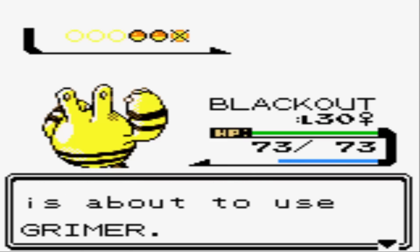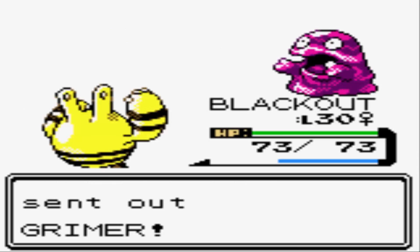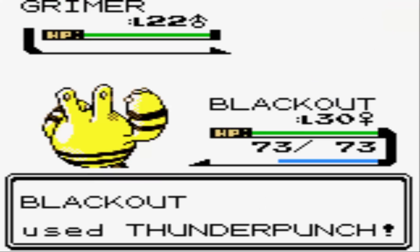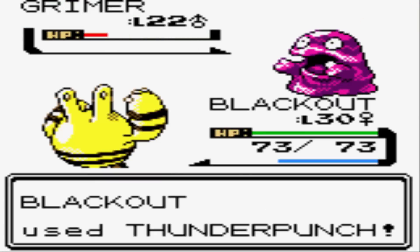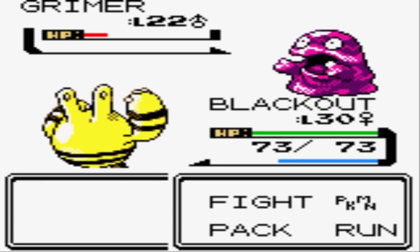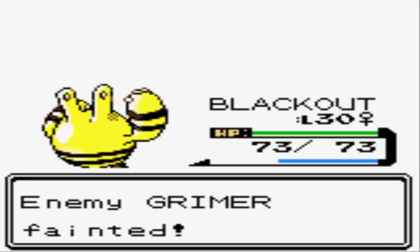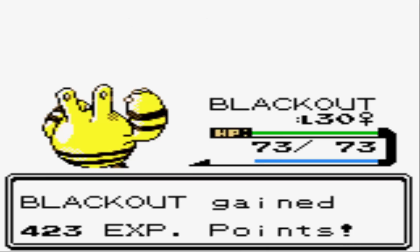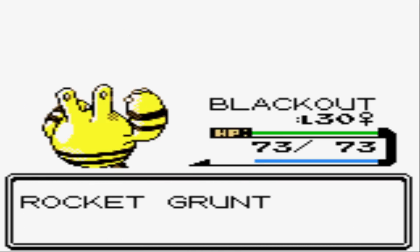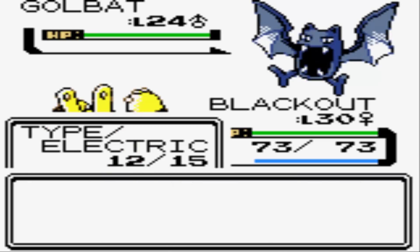Elekid is mainly a Thunder Puncher, but Ice Punch is gonna be very helpful for the upcoming gym — I'm hoping Elekid can be a big contributor. I can even throw the Never Melt Ice on him to boost his Ice-type moves, so I can go back and forth between the Magnet and the Never Melt Ice. What's the last one? Oh, it's a Golbat — nice, perfect for Elekid! Elekid first got action at the Mahogany Team Rocket Headquarters — I had the Experience Share on him all throughout that dungeon.